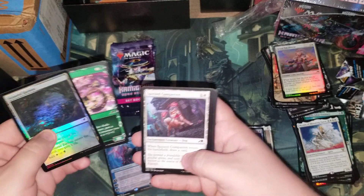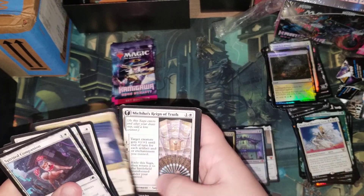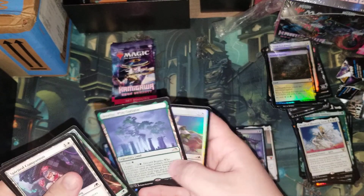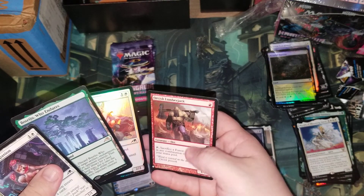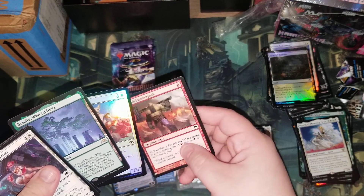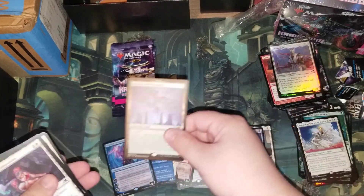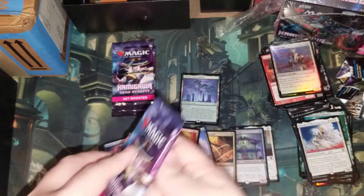We'll keep opening the last few packs. We have the Impatient Warlord and a foil Power Learned. And our Judge. Oh, Bungee Through the Doors — that's nice, and an Orcish Lumberjack. That's not terrible at all — that's playable. I'm gonna put that up here because that's actually one of the heavy hitters of the set. I almost forgot about it, but that's a really good card.